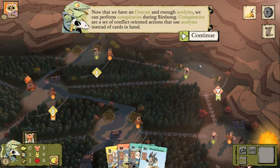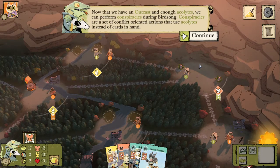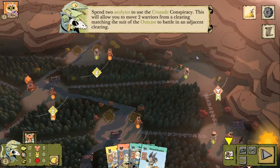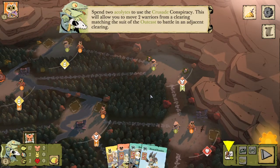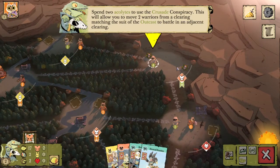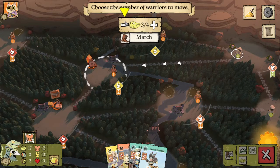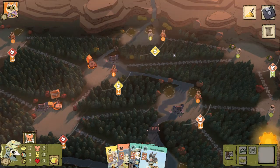Now that we have an outcast and enough acolytes, we can perform conspiracies during birdsong. Conspiracies are a set of conflict-oriented actions that use acolytes instead of cards. We're going to spend two acolytes to use the crusade conspiracy, which allows you to move two warriors from a clearing matching the suit of the outcast to battle in an adjacent clearing. We can move up to all of them, but we'll just move two.